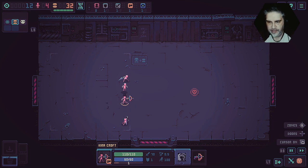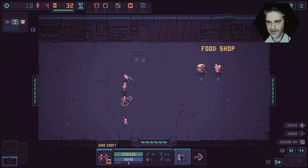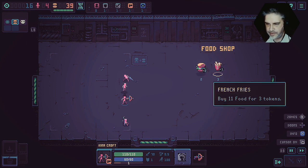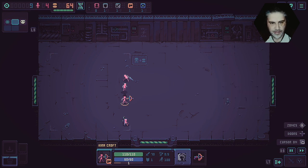Sacrificial pit — throw a human here to receive four food. I'm not going to do that. Press Y. Food shop — yummy burger, buy seven food for two tokens. Do I have tokens? I don't know where they are. French fries, buy eleven food for three tokens. Yummy burger. I don't know what I've just done. Let's go.